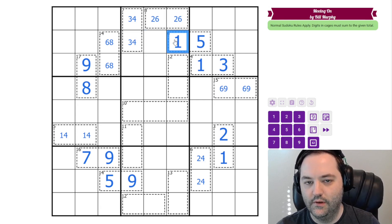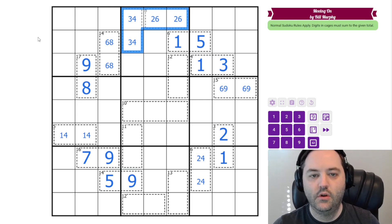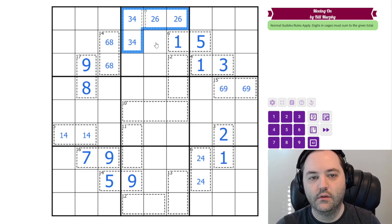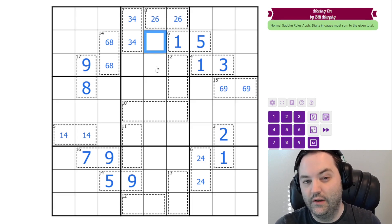Since we have the 1 here, we have to start at 2 and we're just bumping all of these digits up. Another way you can look at it is: how can we make 15 in 4 cells without using a 1? The minimum we can have without using a 1 is 14. In fact, there's only one way to make 15 in 4 cells if we can't use a 1, and that is 2, 3, 4, 6. Then the only way to make 7 out of those digits is 3, 4. The only way to make 8 is 2, 6. So that's the tricky step in this puzzle.